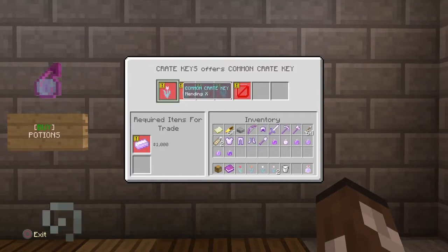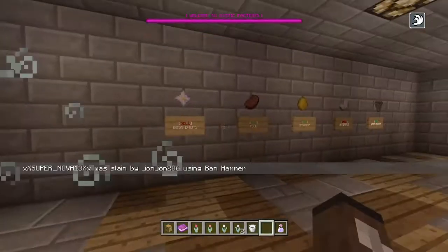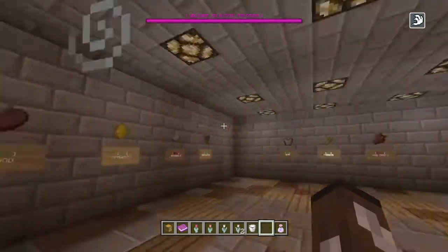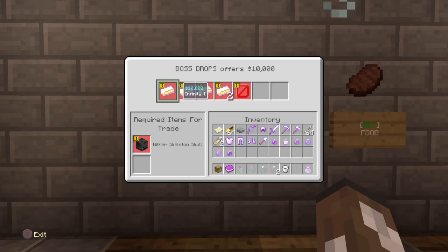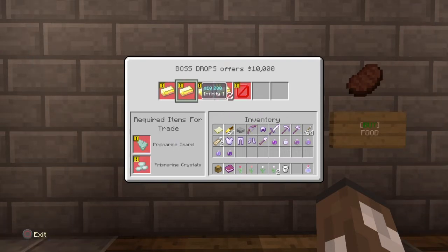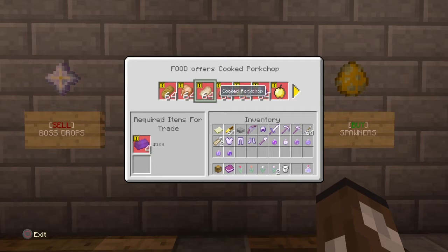These are the crate keys you can buy — I have all of them and I'll open them in a minute. Some of them are pretty expensive, like a hundred thousand dollars each. There are also boss drops you can sell — skeleton skull gets you ten thousand, prismarine shard and crystal get ten thousand, sponge and nether star are ten thousand too. That's pretty cool.